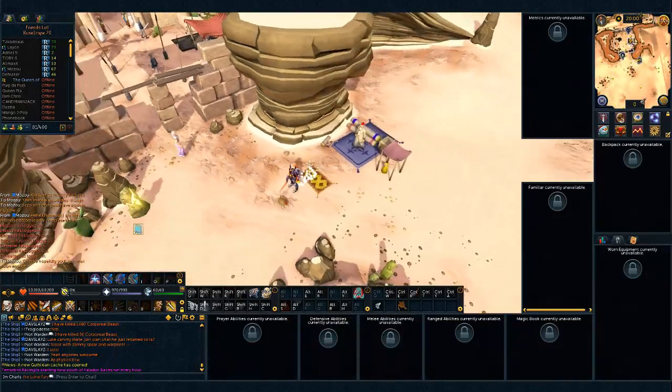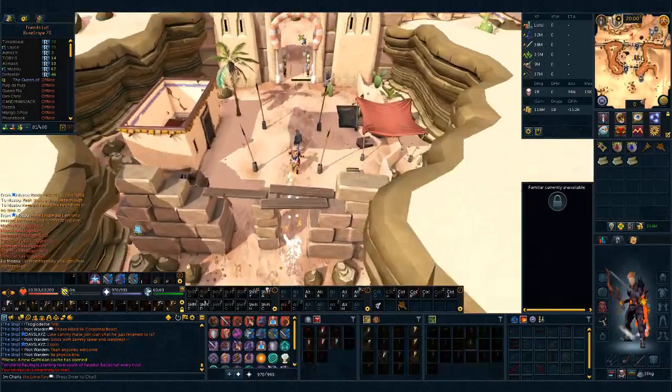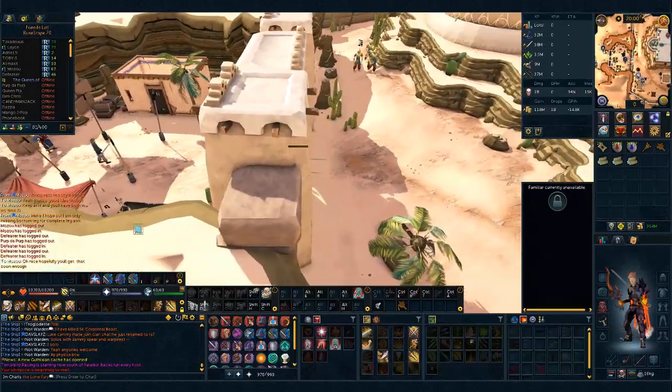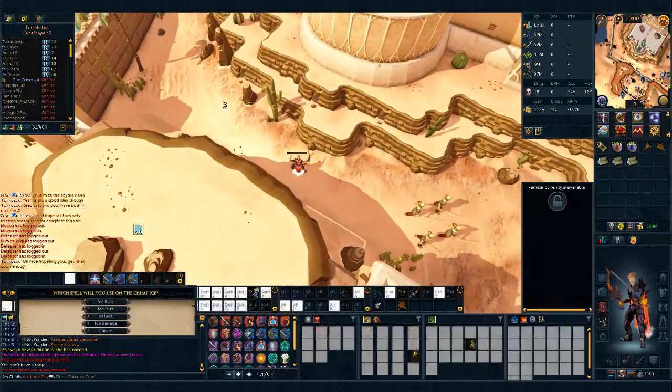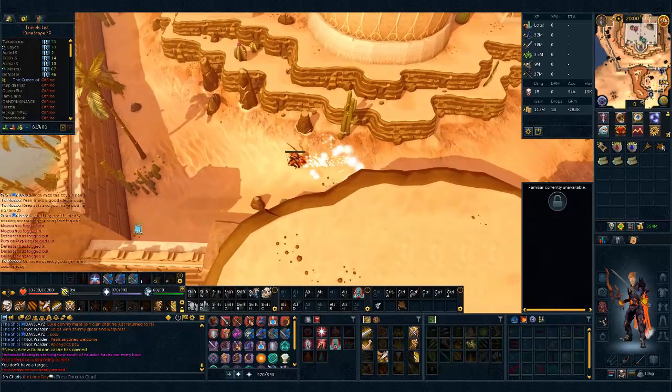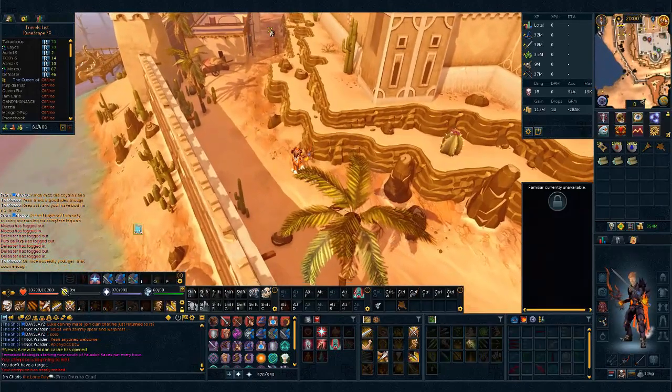Once you get to Shantay Pass you're gonna spam-click your map and go over to Al-Kharid. Once you're here you're gonna surge once more and then bladed dive over this way. Then you want to freeze your chimp ice by clicking on it and using ice barrage. Then you're gonna run over here.